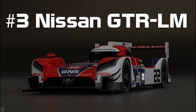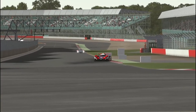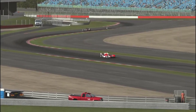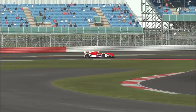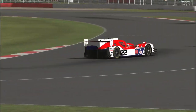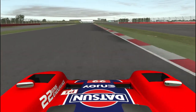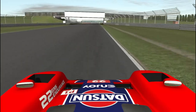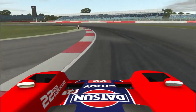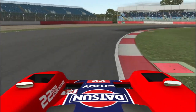Number three: the Nissan GTR LM from rFactor 2. Here's a car that shouldn't work — and actually didn't work in real life. Fortunately in the virtual world we don't have to worry about things like functioning hybrid systems. The GTR LM is a car that drives wrong, I suppose. I spent a season of VEC in the Audi R18, so you can imagine my shock driving this car for the first time. Even though it is effectively a front-wheel-drive prototype, once you start putting in laps it begins to make sense. You are constantly battling the front end, both in setup — which is always heavily biased toward those fat front tyres — and in controlling the understeer whilst driving.